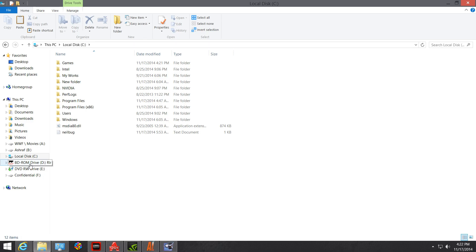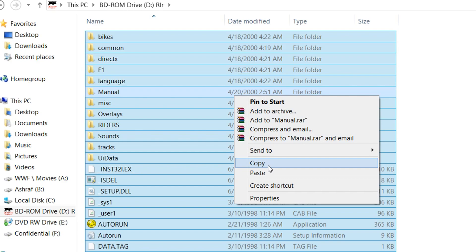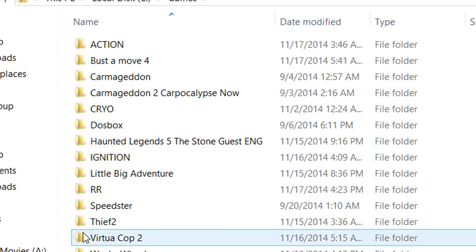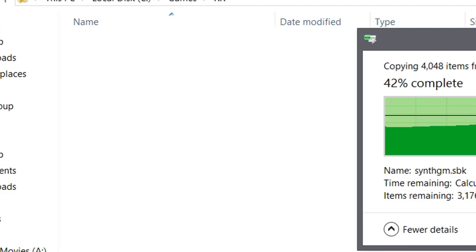Once you have done that, insert the CD-ROM in your CD drive and copy all of the folders and files inside to anywhere in your preferred drive — it doesn't matter. I'm going to go to Games and create a folder called RR, and copy all the files out.